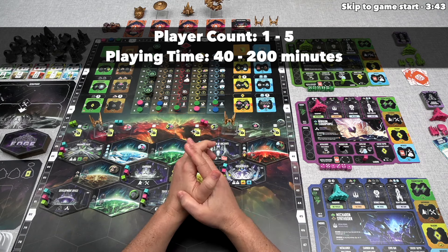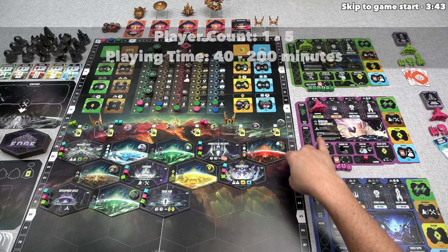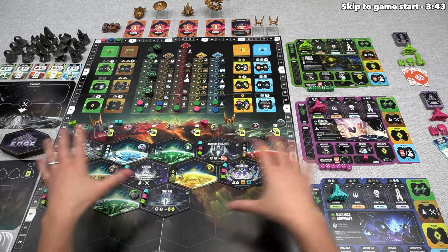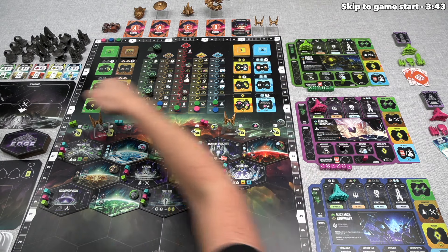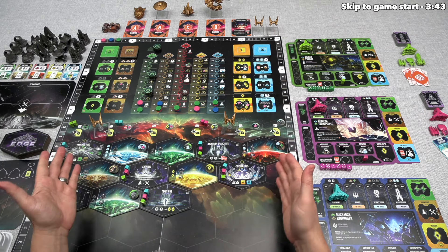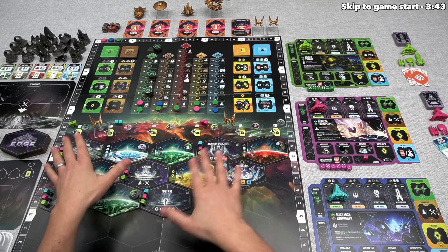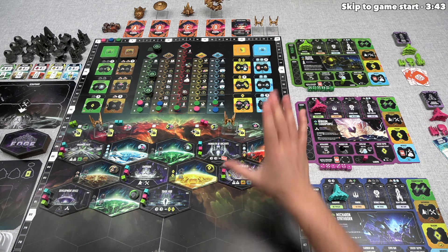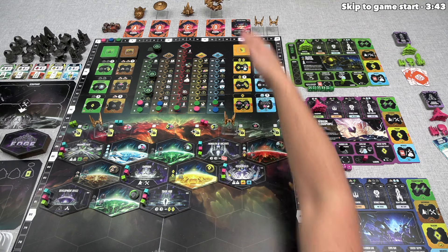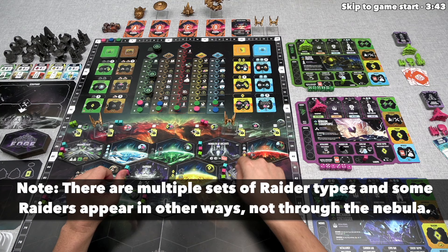Let's start with a brief overview. Each player controls a different faction that has fled to the Andromeda galaxy. We are at the edge of that galaxy, right next to a dense nebula. Within Andromeda there are a variety of planets as well as alliance hubs, where we can gain benefits from the diverse skills of beings already established at the edge of Andromeda. There are also hostile extragalactic raiders coming in through the nebula and attacking anyone who gets too close.